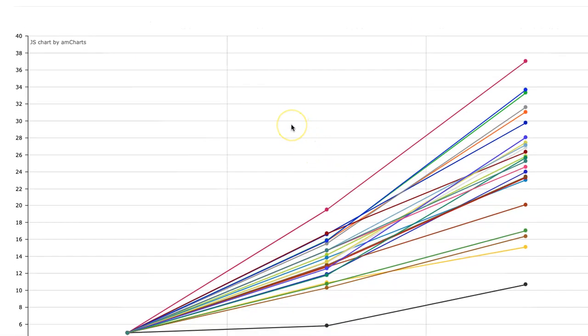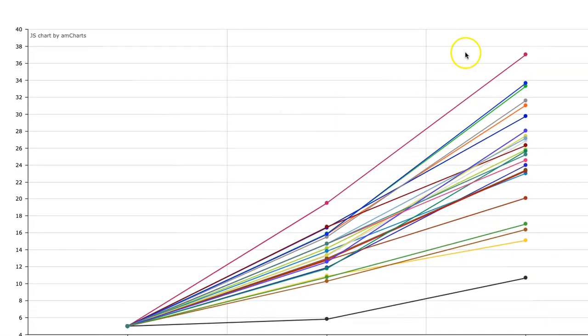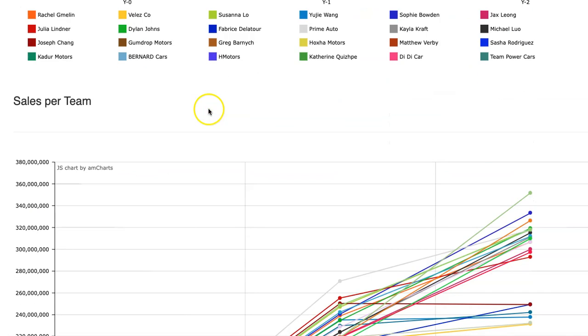Now stock price — we've had the same leader in stock price, Jax. But we have a new number two, Sasha, and a new number three, Dylan. That corresponds with the fact that they increased their profits a great deal. They moved up, but everybody increased their stock price, which is good.